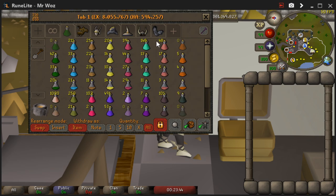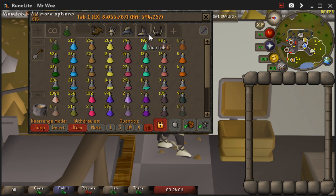You can have these tabs in any order you want. I've got my pot tab, food, melee, ranged, mage — but you can swap them around. All you've got to do is drag. If you want a tab as your first one, just drag it to the first slot and let go and you've pretty much done that.